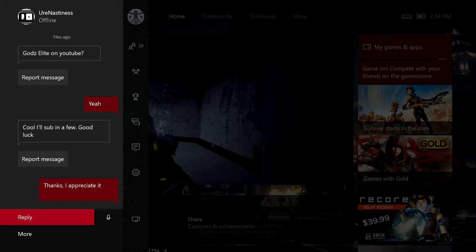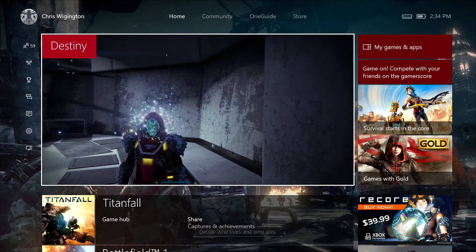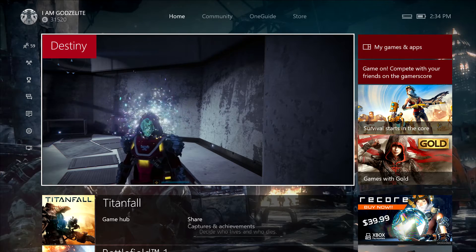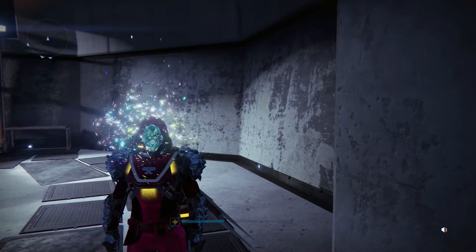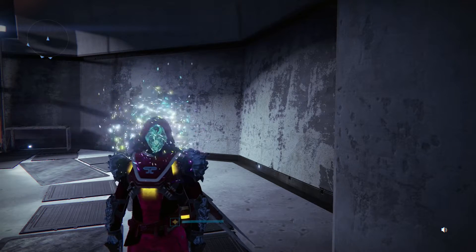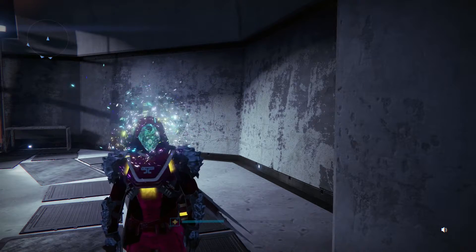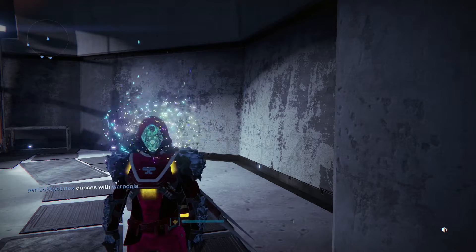If you go into a Crucible match and you've got none and you get two, that's all you get. You're not going to get any more — from what I see so far with my other two characters, I played on my Titan and my Warlock. I've got two of them and that's it. I've picked up orbs from everybody, I've killed people, and haven't gotten any more.